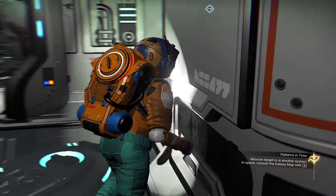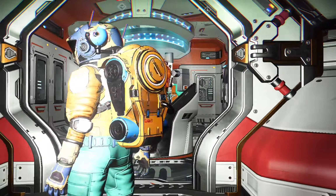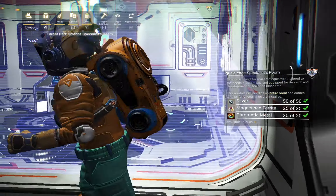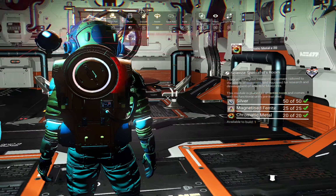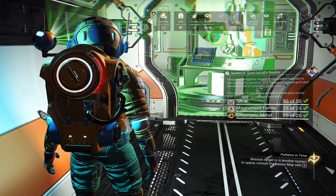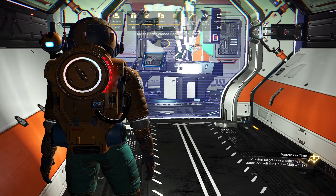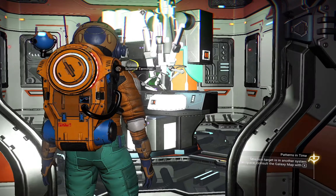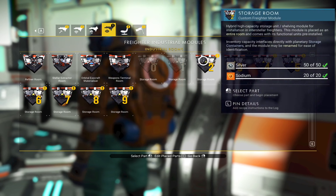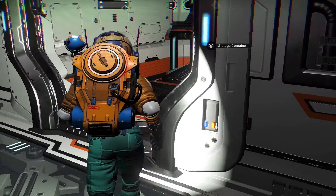The science terminal feels a little too hidden — let's move it somewhere else. I'm going to move it to that corridor I built earlier. Right there. I think we might need a storage room as well for my scientist to store his gadgets and equipment, so yeah that works.